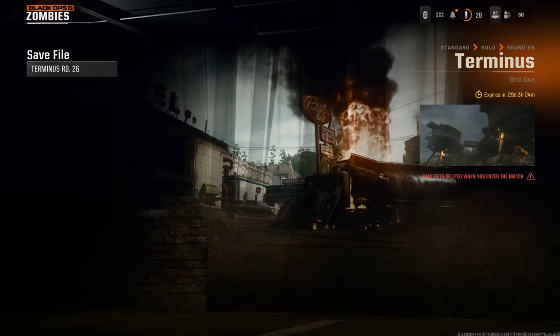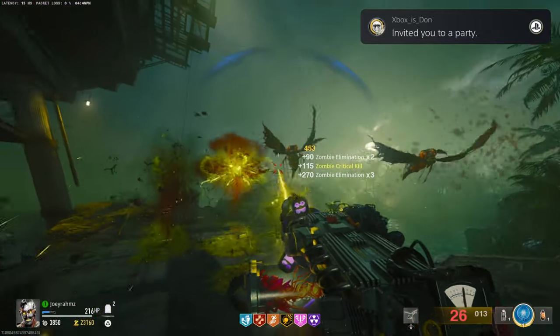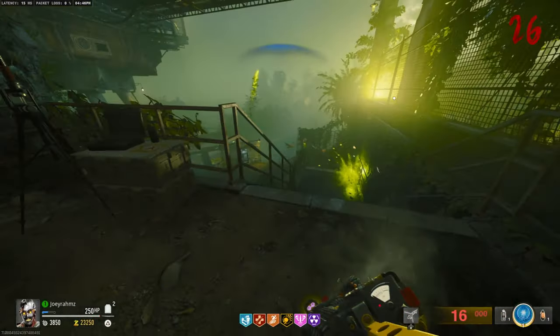Number one, you cannot save and quit the game. As you can see here, I went back into my save game and guard mode was completely gone. I had to get back into guard mode, which I'm going to show you how to do right now — very, very easily. You'll be able to do it in one shot every single time, just like I did right here.